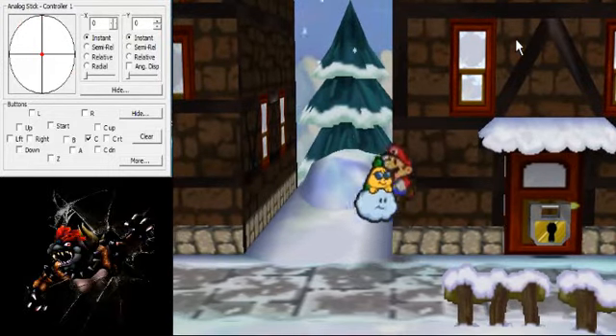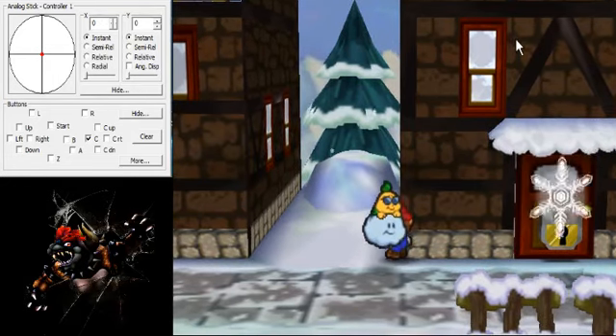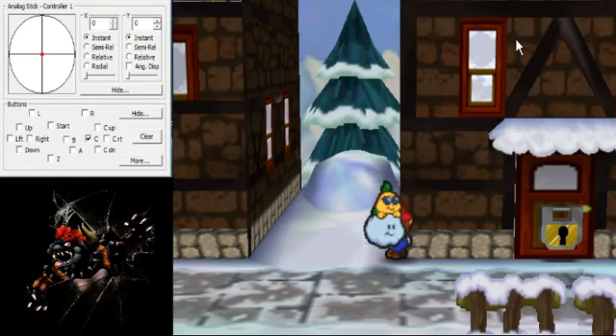Basically what we're going to be doing is a Lackalester clip. Remember for Lackalester clips, you're going to want to combine with an object, or it looks like Mario is inside an object a little bit, and you're going to be facing the opposite direction you want to Lackalester clip in.